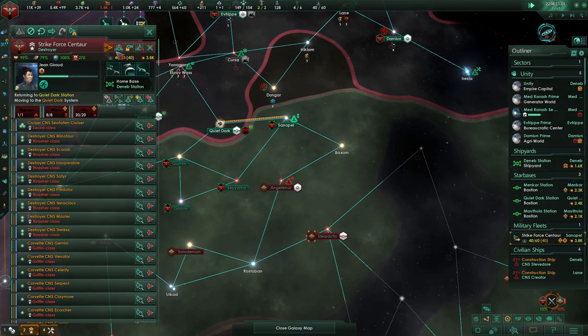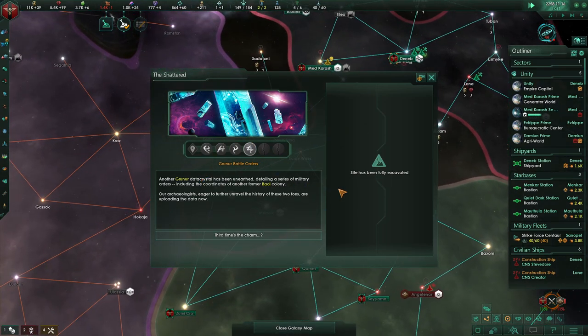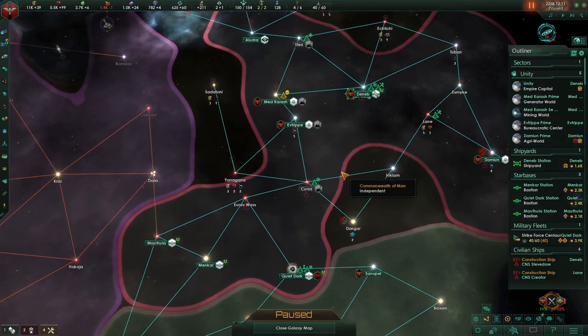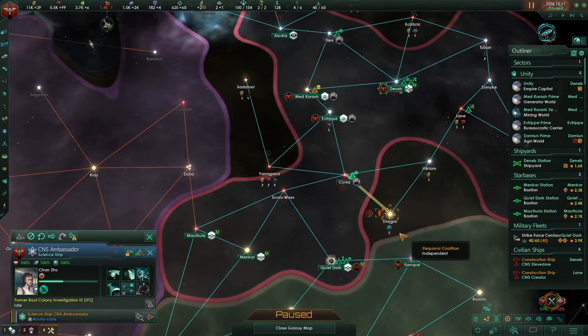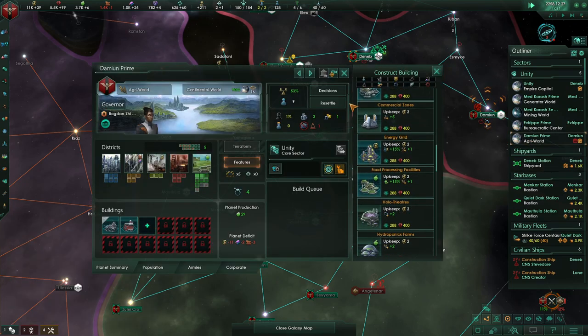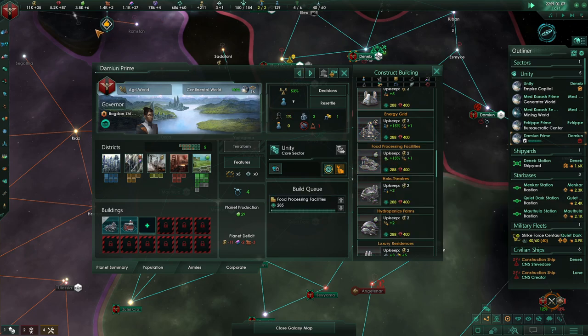Now we're going to take this opportunity to repair one system away before we take our deeper dive into enemy territory. I'd like to get that back up to 100% — just so we're safe here. The Shattered — another Gruner data crystal dated to telling a series of military orders including the coordinates of another bio-colony. Third time's the charm! Let's go research that project. Agri-world — let's get food processing facilities, please and thank you.